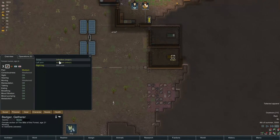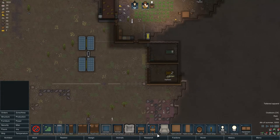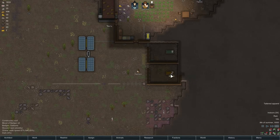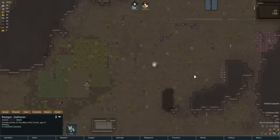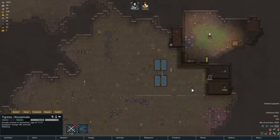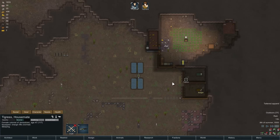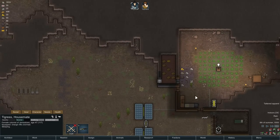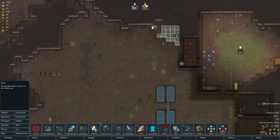How you doing, Badger? Please don't die. I don't want to deal with that innocent prisoner debuff — that's no bueno. I suppose we should get busy making another room, since if this guy joins us we're going to need it.